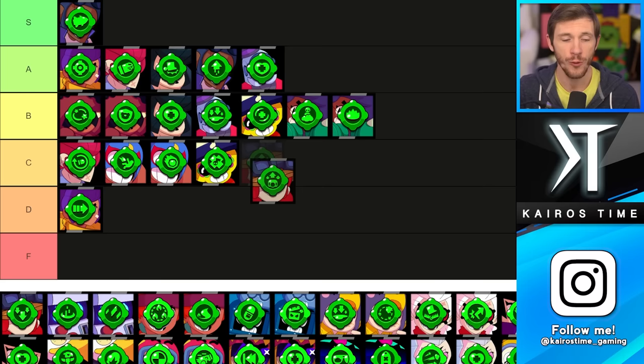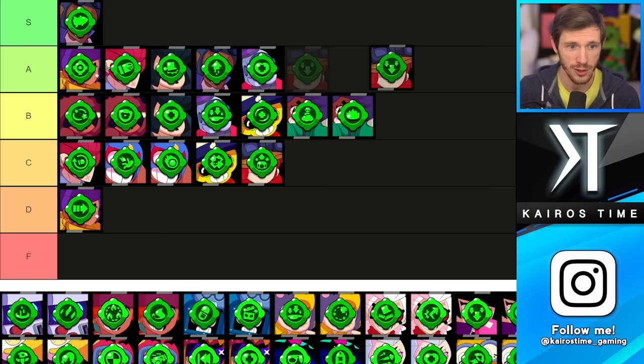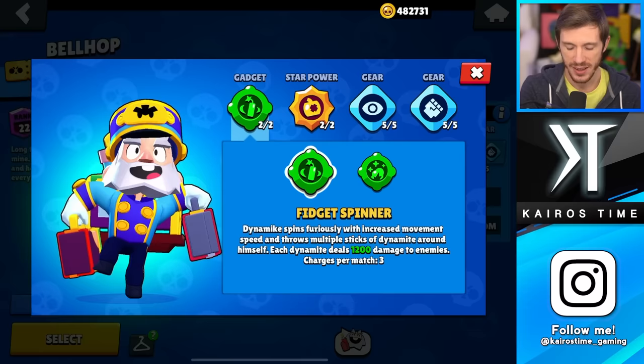We have Jessie's Spark Plug and Recoil Spring, and I think Spark Plug is the better option. Recoil Spring can be useful in Heist, but I'm putting it in the C tier. Spark Plug I would actually put in the A tier, except you have to have her turret alive in order to use it, so I'm putting it in the B tier.